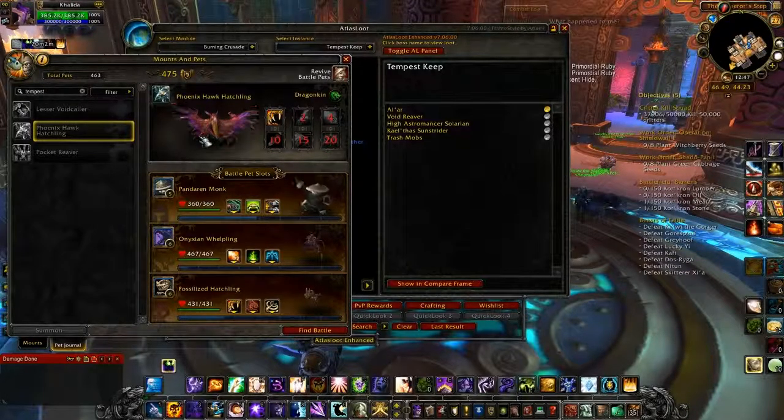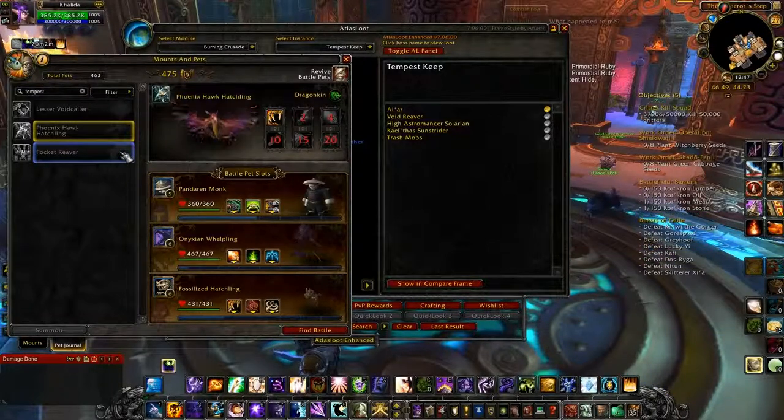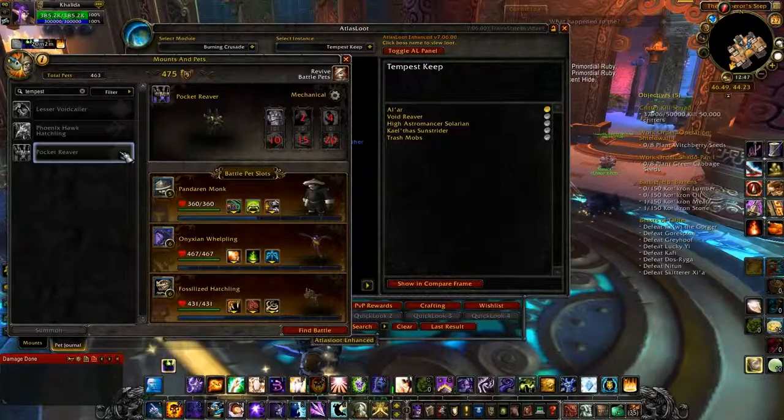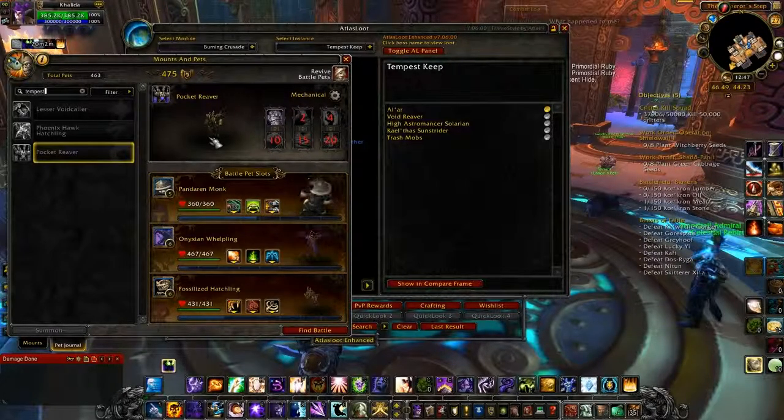Once you fight her, you'll pick a side to go down — it doesn't matter which side you go down. The next boss is the Void Reaver, and he drops the Pocket Reaver. This guy has a Silence, so if you are doing this as a caster, be prepared for a very long fight. If you are doing this as melee, you won't have any problems.